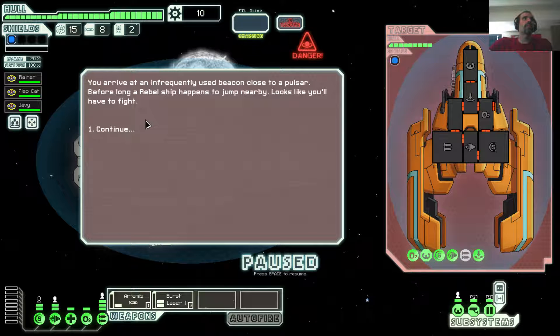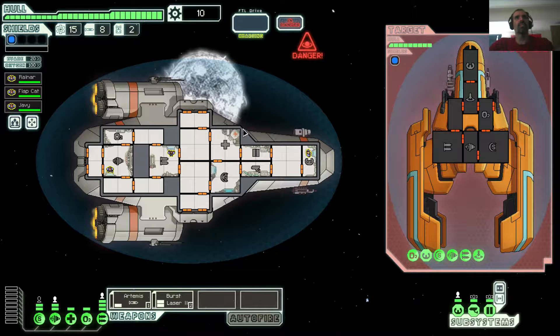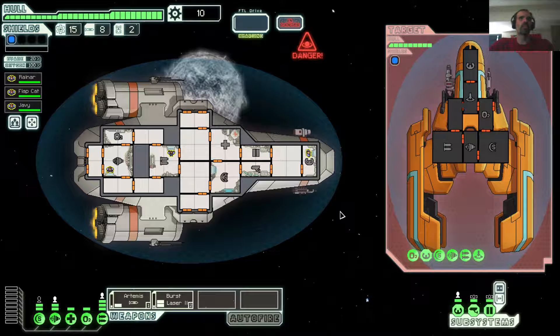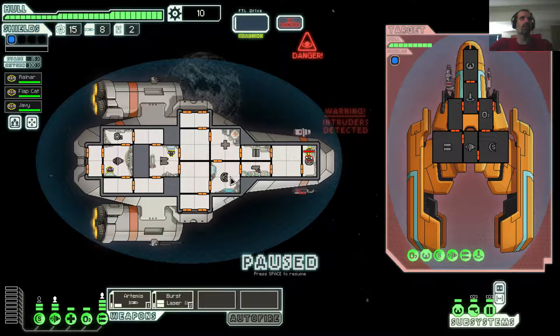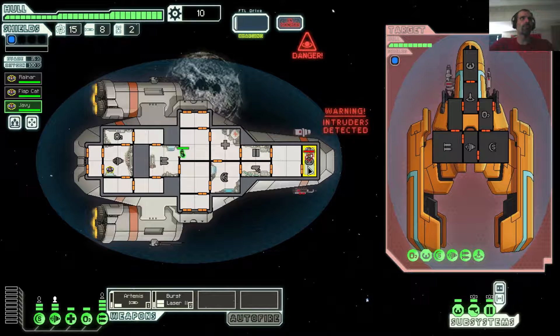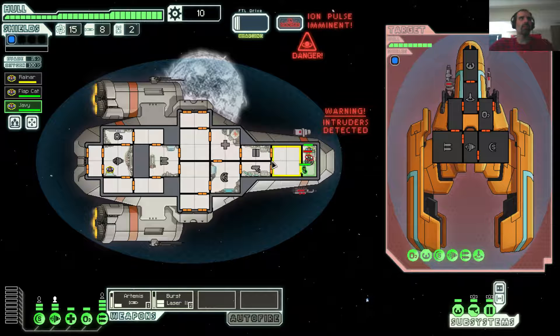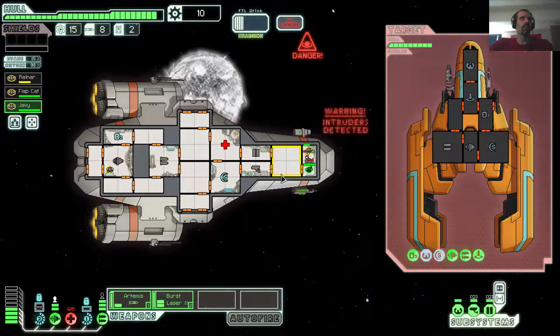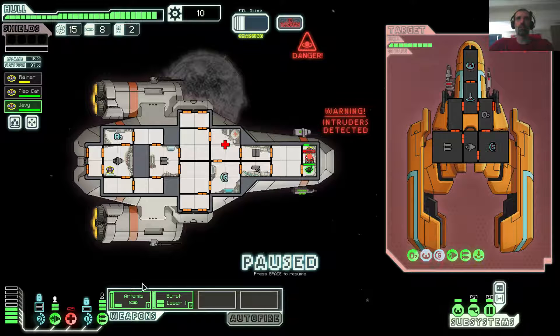You arrive at an infrequently used beacon close to a pulsar. Before long, a Rebel Ship begins — the ship happens to jump nearby. Looks like you have to fight. Alright, these weapons are charging. We have an insurer. Our weapons are good, so I'm going to... oh, the shields are down. Perfect.